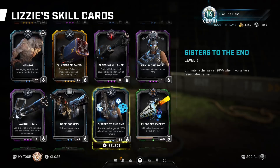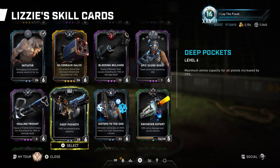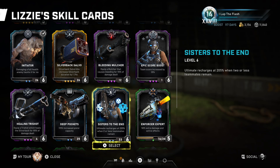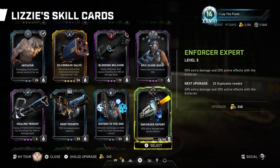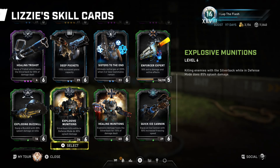There's also a standard score boost card for your re-up. Healing Tri-shot deals damage and also heals the silverback for part of the damage dealt. Deep Pockets increases your pistol capacity. Sisters to the End: when there are two or fewer teammates on the board, whether in Escape or Horde, your ultimate will recharge faster. Enforcer deals extra damage with the Enforcer. Exploding Buzzkill gives you a buzzkill that does splash damage on kills.